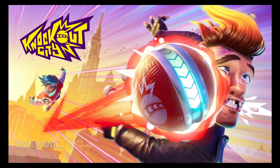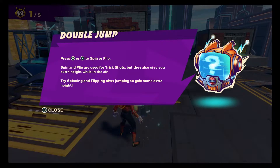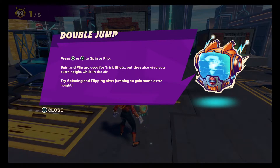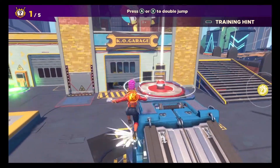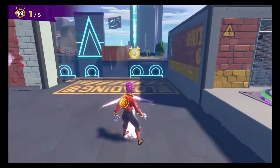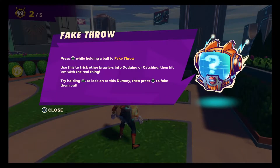Let's move on to the next training, which I believe is trick shots. Double jump — you can press A or X to spin or flip. Spin and flip are used for trick shots, but they also give you extra height when you're in the air. What a tranquil rooftop garden — I wouldn't linger too long though, you're technically trespassing.